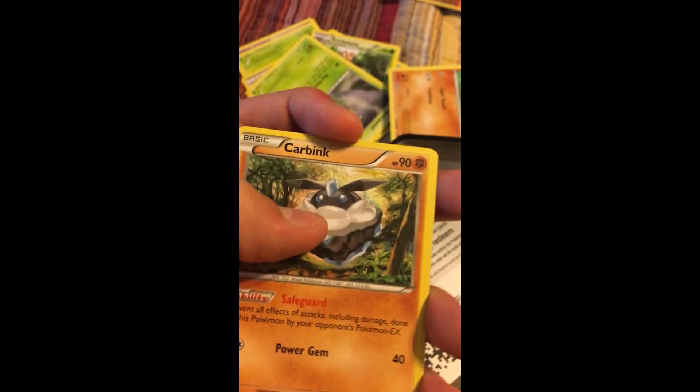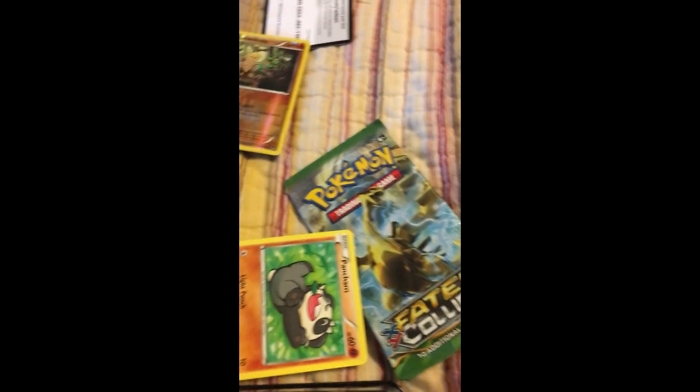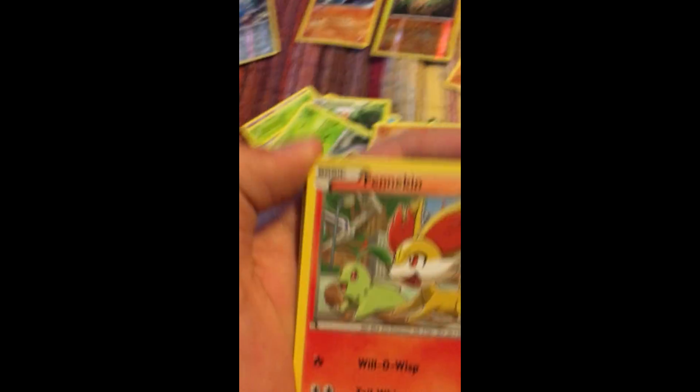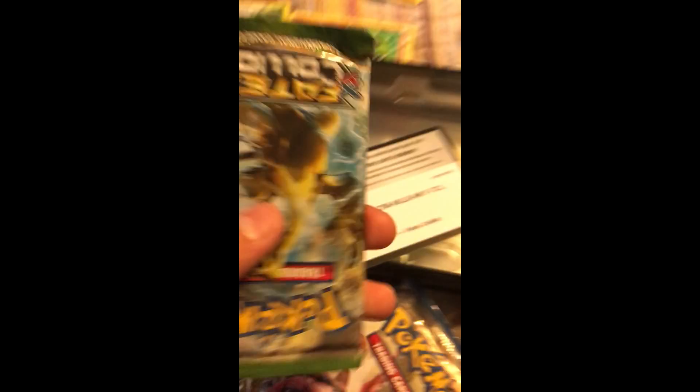Okay I messed that up so bad. Carbink. Oh — Lucario! Whoa! Lucario — is this ultra rare or rare? I don't even know, just tell me if it's good in the comments below. Kabutops or something, Servine, Ultra Ball — oh that was an OG Ultra Ball — Old Amber, Aerodactyl, Fennekin, Jigglypuff, and Snivy. And last, Deerling. So that's it for those cards. One more pack — please be the good one.